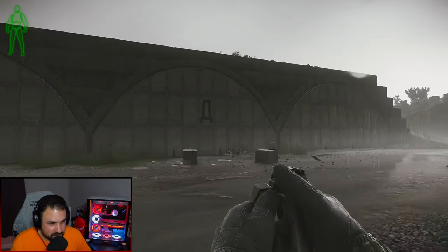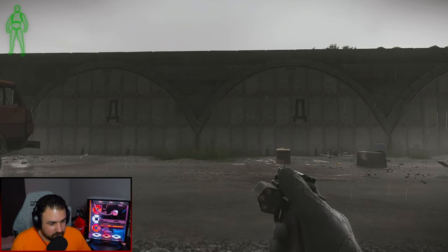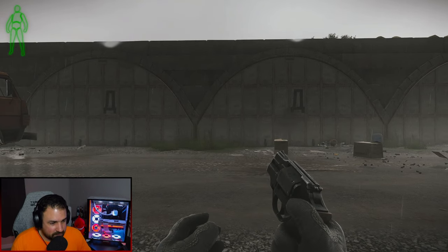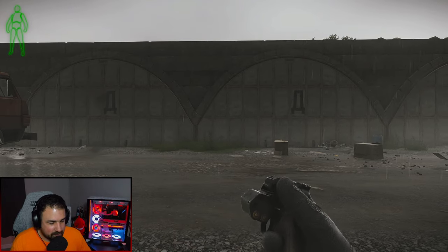The 9mm is pretty much the same as the 357 — it just looks different and shoots different ammo. The emergency reload is the same: it dumps everything out and puts the rounds back in.